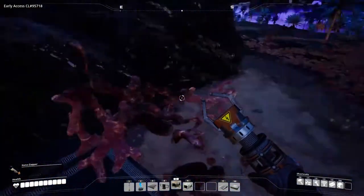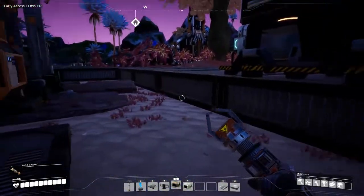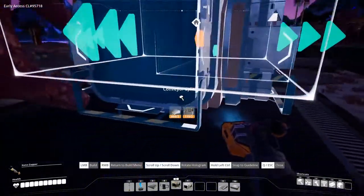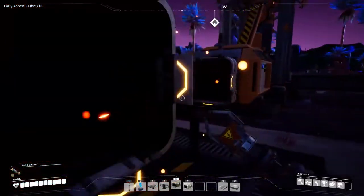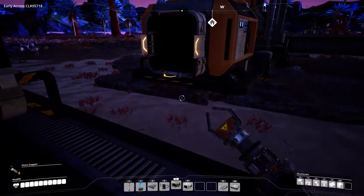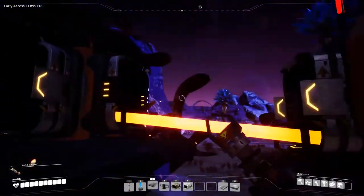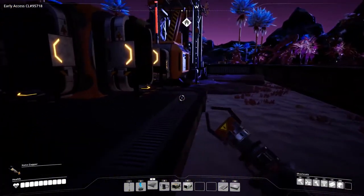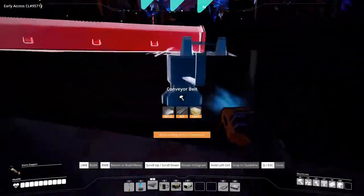I realize I haven't actually shown you what the splitters and mergers do. I'm sure most of you can figure it out, but let's put the splitter down here. What I really wanted to do was line up the two arrows, but because I freehand placed this foundation it's not going to allow me. We hook up the conveyor belt to the input — out to in — and we can then take this one and run it over this way.